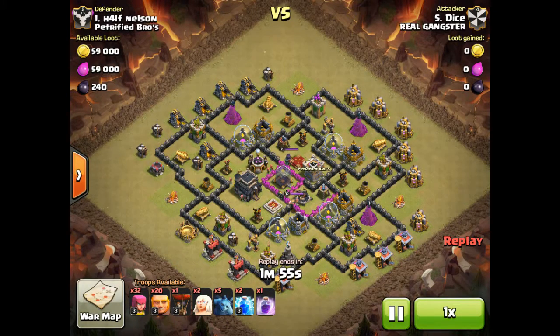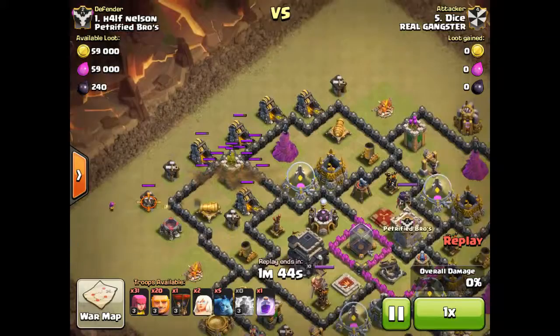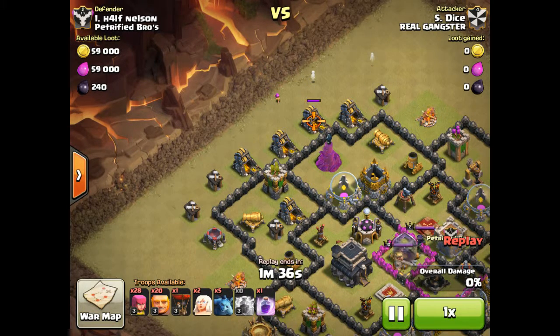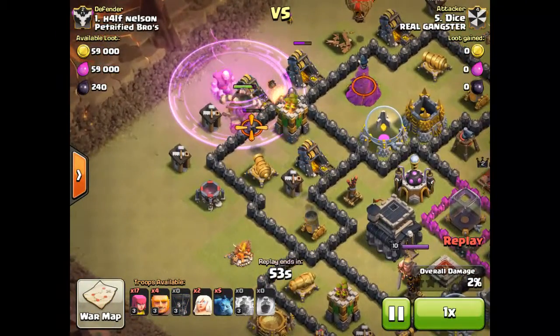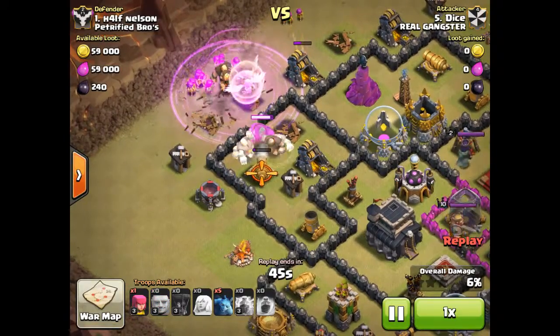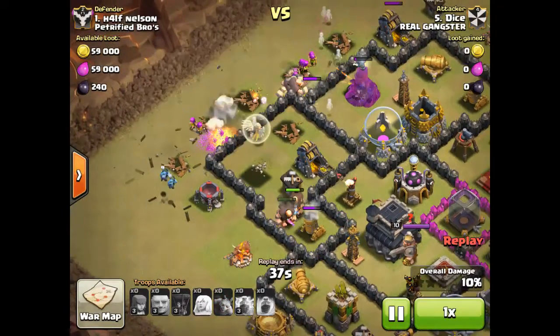It was a horrible attack on their part. He places one lightning spell on the Wizard Tower and one on the Archer Tower. Then he starts placing his archers around the gold mines and builder huts, but then the cannon quickly destroys him. He starts placing archers on the gold mine, then comes from the other side, places his giants with a rage spell, places down a few healers, and places more archers inside the rage spell to take out those builder huts and gold mines. Then his giants start going towards the mortar, and the hidden Tesla kicks in and basically takes them all out.